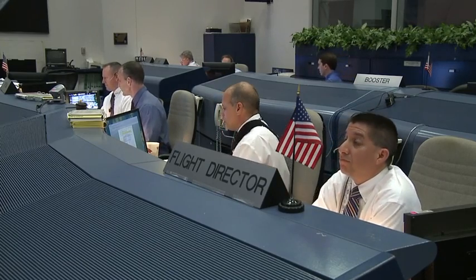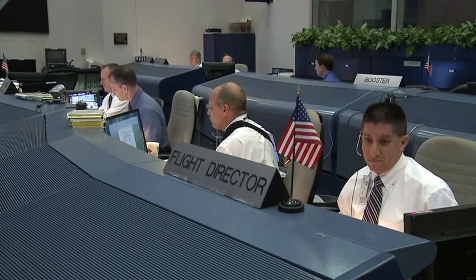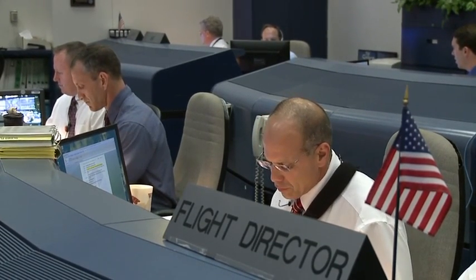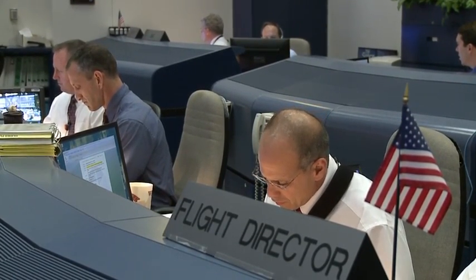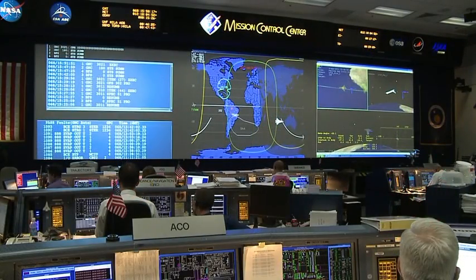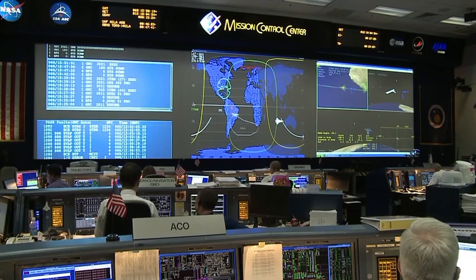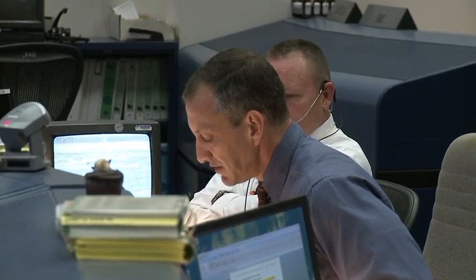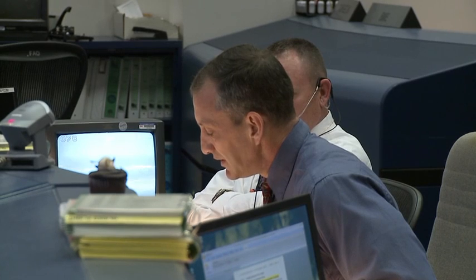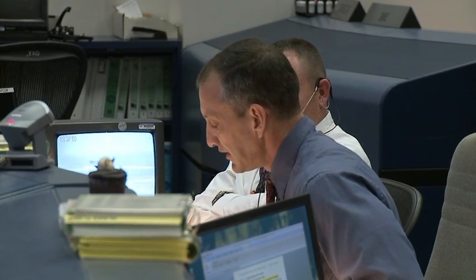We'll meet you in the post-burn tab of the energy check, 3-32. Forward RCS dump will be 18.18 seconds. Forward jets: 20. No secondary actuator check today. High fluid thermal conditioning will not be required. And the forward jet dump will be 18.18 seconds. Everything else is as published.